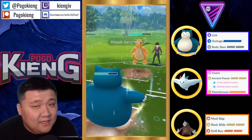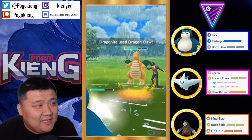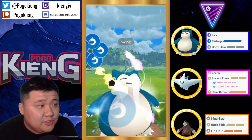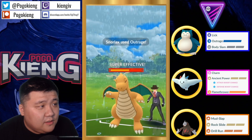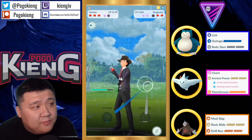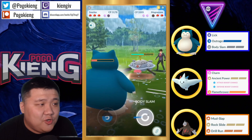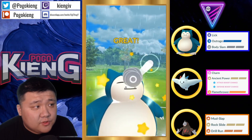Going to go for the first Body Slam, knowing that the first Outrage doesn't actually KO, and then going for the Outrage. I really like this moveset — I think it's going to be a really big surprise. Here comes the Outrage. This likely will go unshielded. Outrage is for real as a switch-in — I think it's definitely high on people's list. And they actually go back into Magnezone.